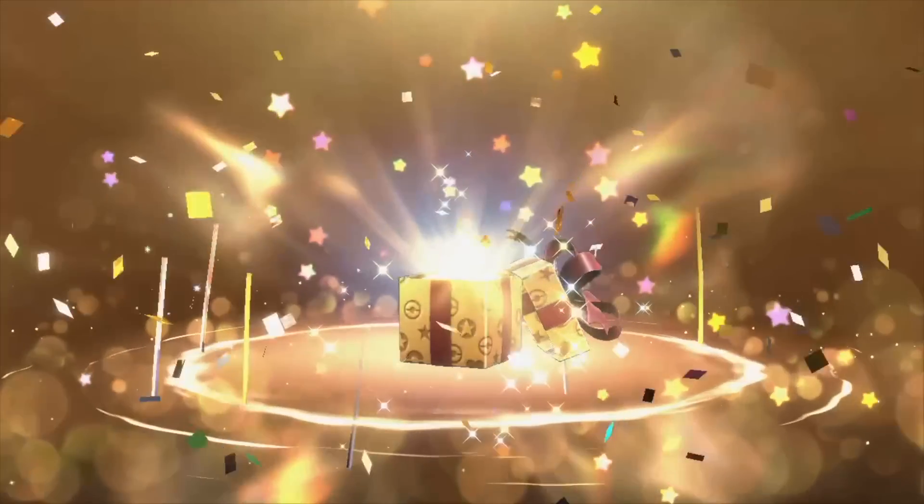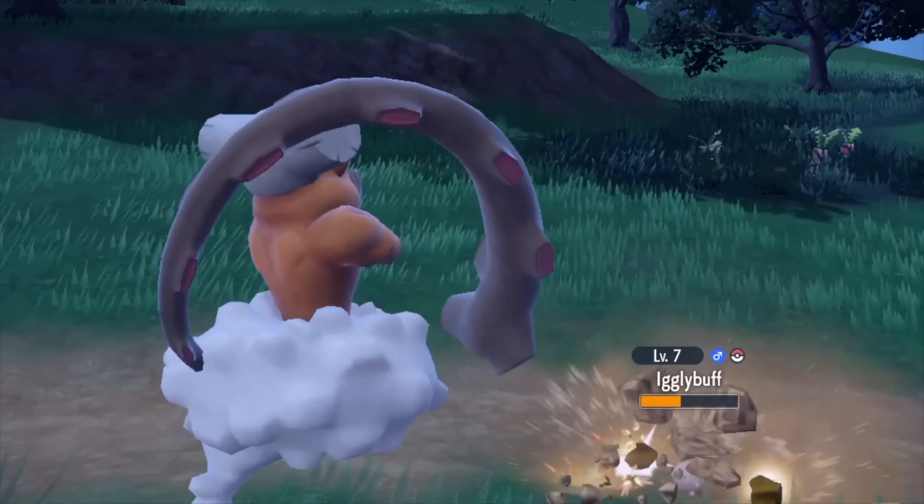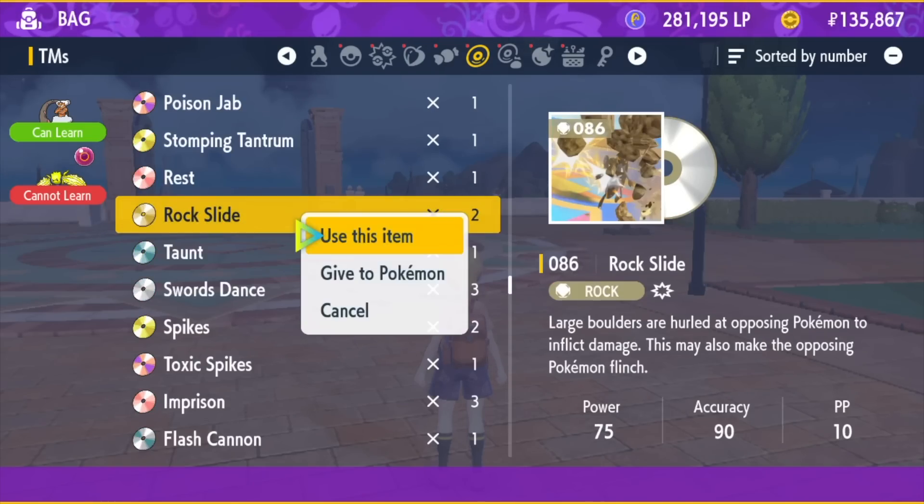This will give you two TMs: TM number 28, which is Bulldoze, and TM number 86, which is Rock Slide. You can teach both TMs to Landorus.